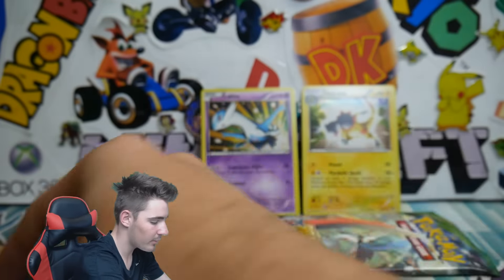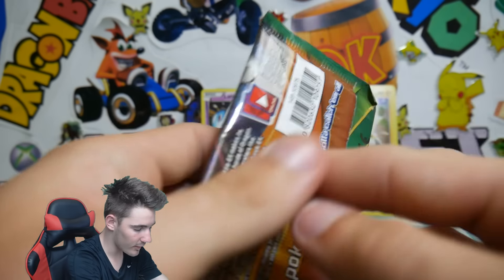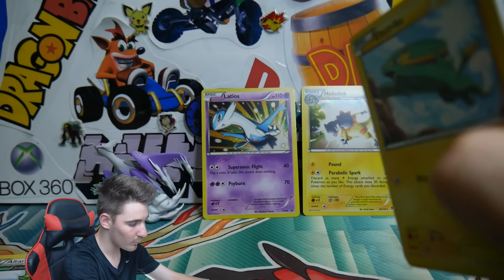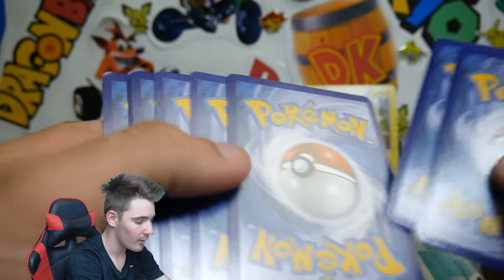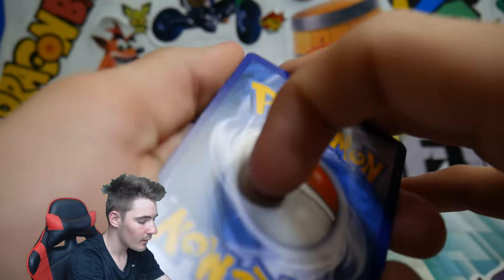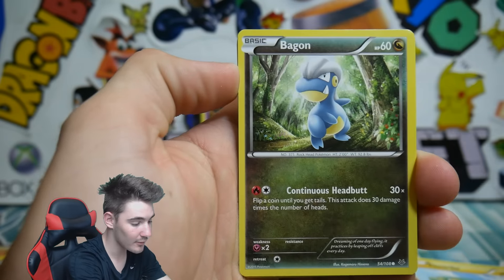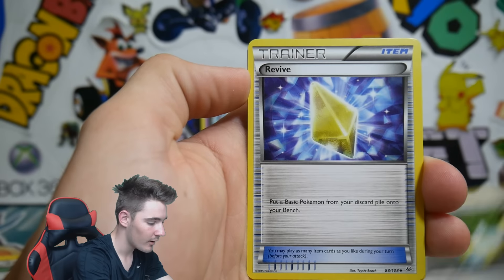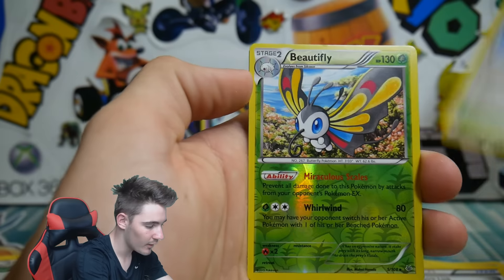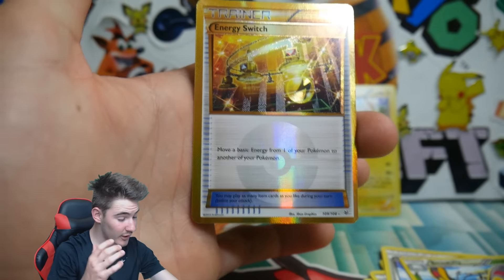We are on to the last pack of this opening — the Mega Gallade pack. Come on, can we get the Shaman? Can we get anything? Last pack of Roaring Skies. We got: an Electrike, Bagon, Ninjask, Pituv, Dunsparce, Revive, a Gallade Spirit Link, Skyfield, Beautifly Reverse Holofoil, and an Energy Switch Secret Rare!